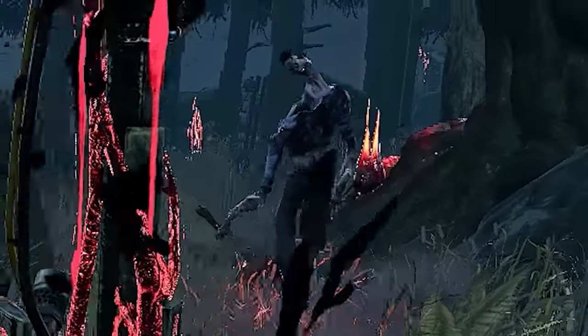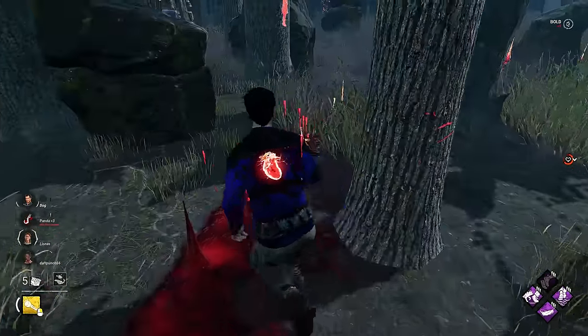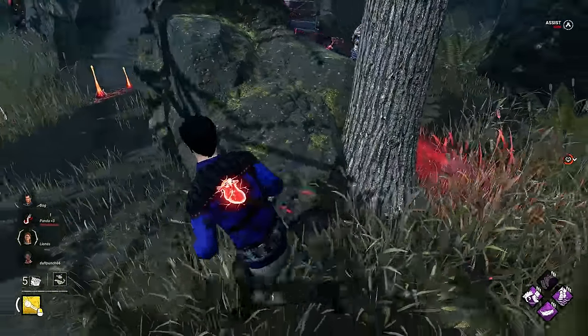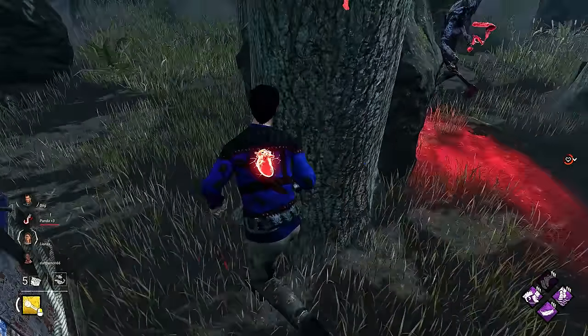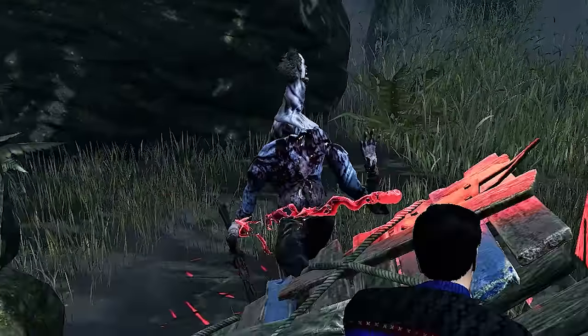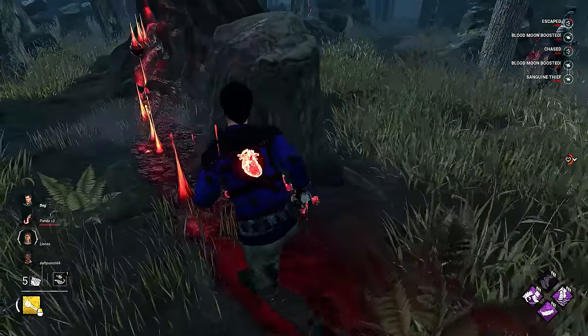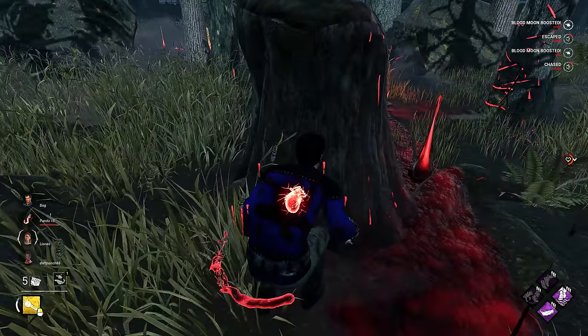Oh hello Mr. Unknown — do we have a pallet over here? Yes we do. You're gonna shoot me? Okay, I like what you're doing here buddy. If I stun him and blind him, by the time they break the pallet our scratch marks should be pretty much gone if we hide behind here.